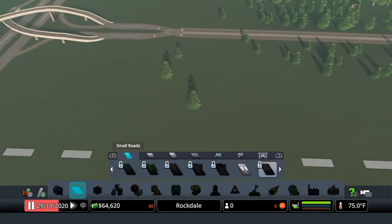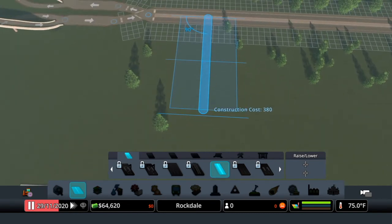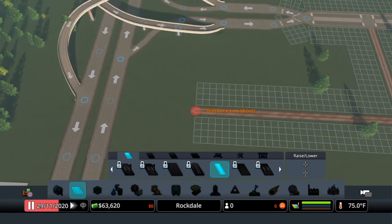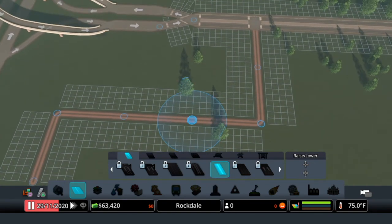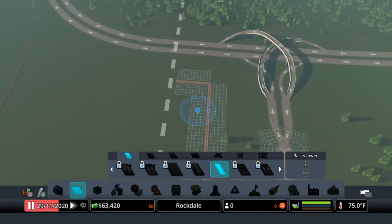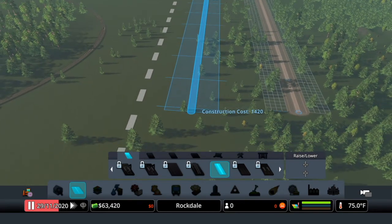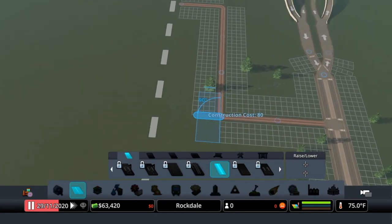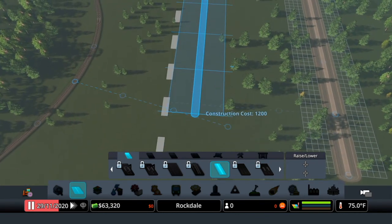Now I'm going into gravel roads - they're only twenty dollars instead of forty. I'm going to come in and make a small pocket over here for my power plant and my water treatment, and when I open up garbage I'll put my landfill over here. I'm just going to take this down quite a bit, move up a little bit to about here, and then take this to about here.